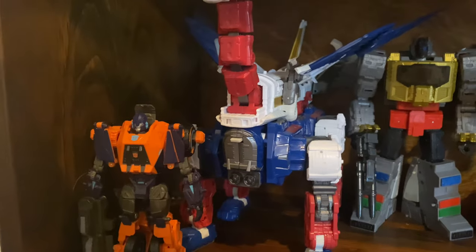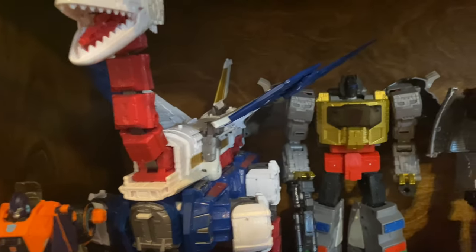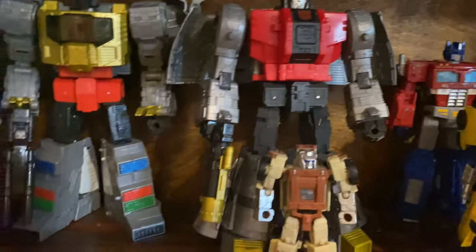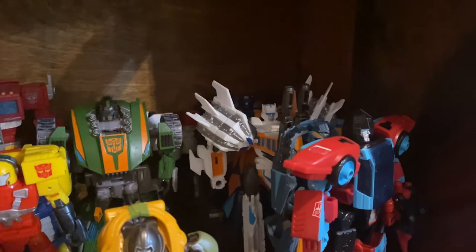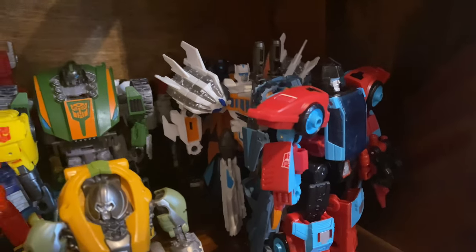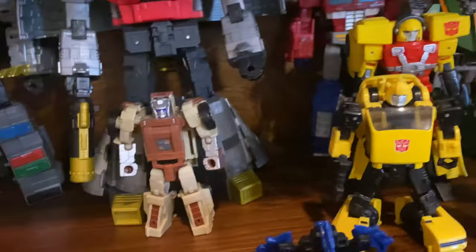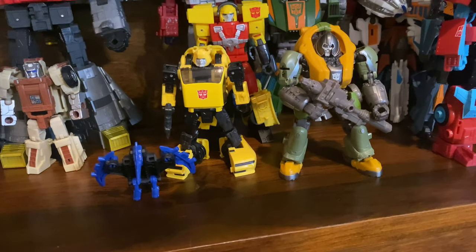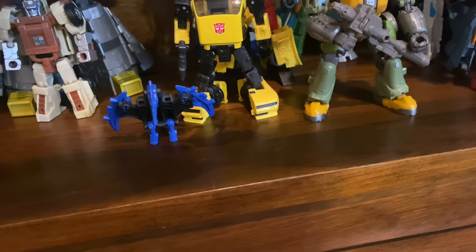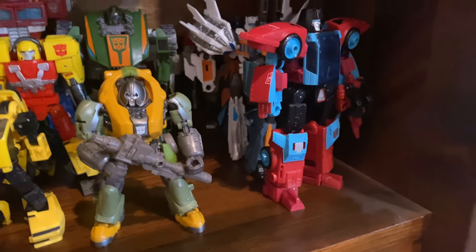The bottom shelf is just extra storage for my other Autobots, with Fall of Cybertron Impactor, Earthrise Skylynx, 86 Grimlock and Sludge, Siege Prime, Siege Sideswipe, Siege Red Alert, Fall of Cybertron Whirl, Fall of Cybertron Top Spin, Fall of Cybertron Roadbuster, Fall of Cybertron Twin Twist, Legacy Hot Shot, Power of the Primes Outback, Buzzworthy Bumblebee Worlds Collide Bumblebee, the axe accessory that came with Jackpot, Studio Series Brawn, and Legacy Point Blank.